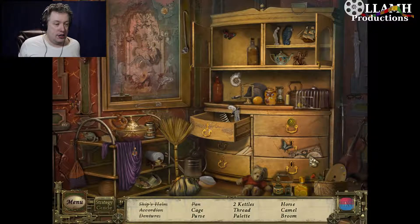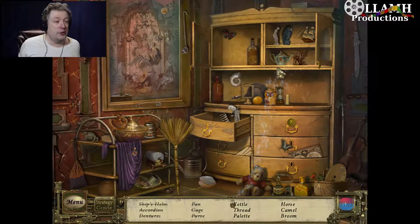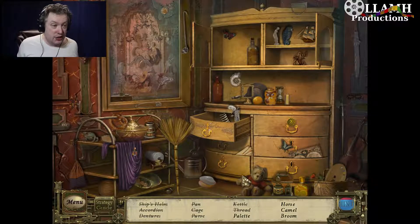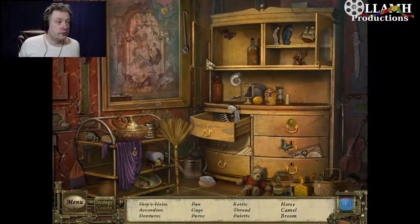Alright, a cage, a purse, two kettles. Why do we need two kettles? One kettle is more than enough. Are we really making that much tea that we need two kettles? That's a teapot, not a kettle. There is a difference. The kettle is what you heat the water in. The teapot is what you pour the hot water into. They are not interchangeable. You never put tea leaves into the kettle. That's just not how it's done.